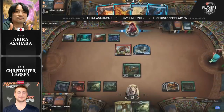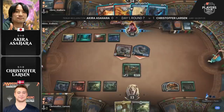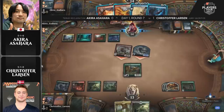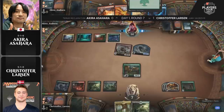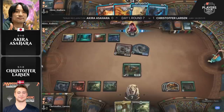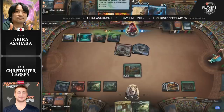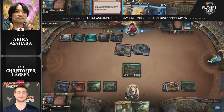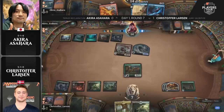Six power is now on the battlefield for Akira Asahara — big attacks here. There's a Scorching Dragonfire that could be fired off, and critically a Brazen Borrower in hand as the potential final points of damage. The food tokens give Larson a buffer, but he can only do that for so long, having to spend all his mana on the Trail and food. A Flame Sweep goes off — it won't kill the Shark token since it doesn't deal damage to your own flyers.